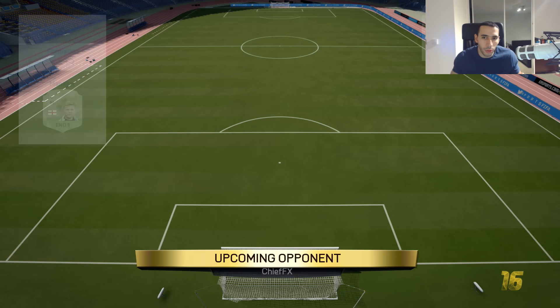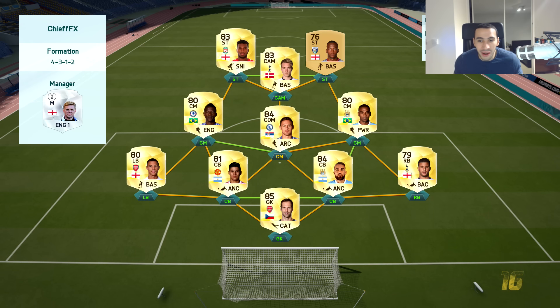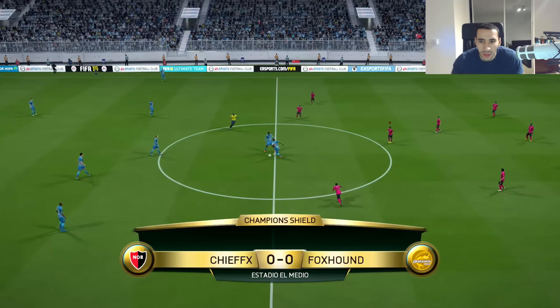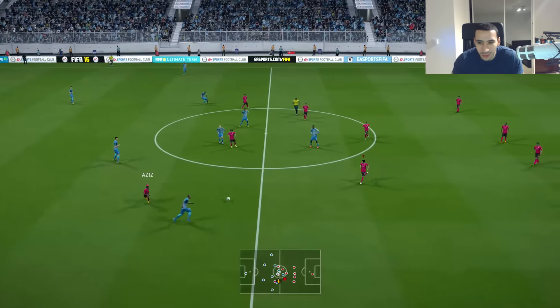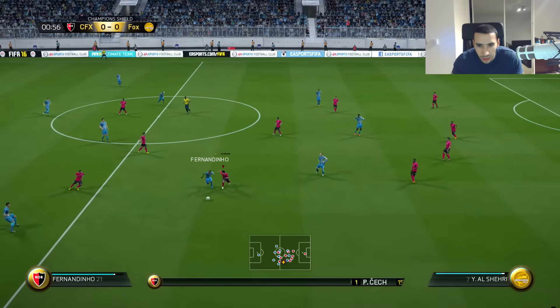Our opponent's squad is a gold team with Sturridge and Matic — so many tall players. Sturridge is going to come up against tiny players. Oh my god, look at the pitch — they're all kids! They're all kids, but they know how to play football.